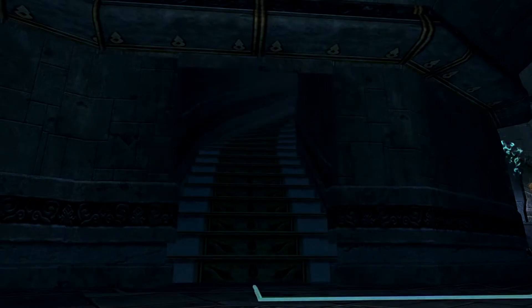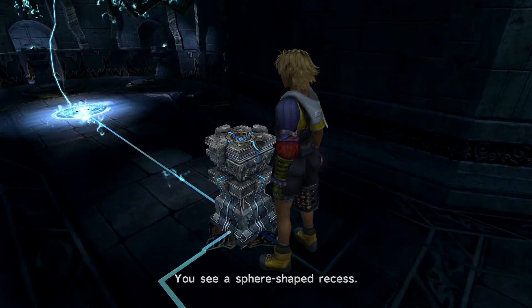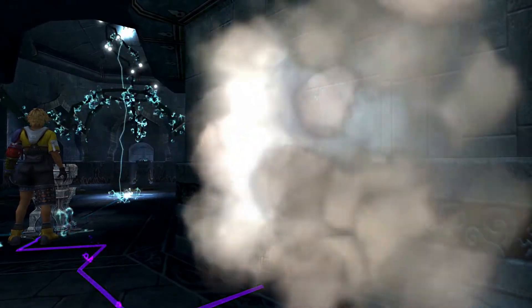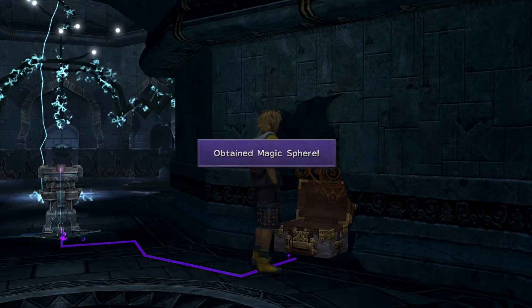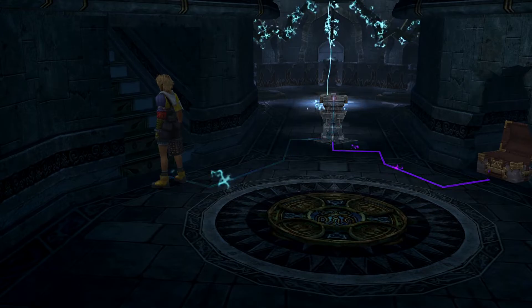Now before you walk up the stairs, this is where you need your Destruction Sphere — push it into the pedestal, open this little door, and you get your item: a Magic Sphere. That will complete Djose Temple, as you'll be at the end of the Cloister of Trials.